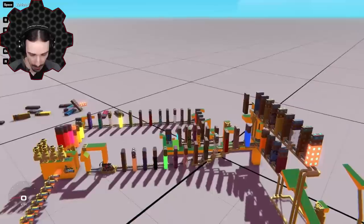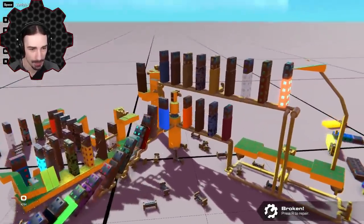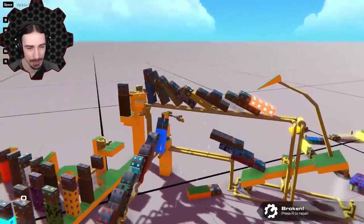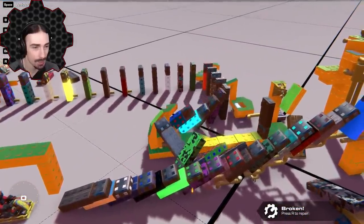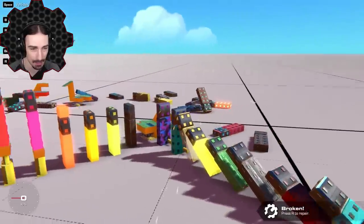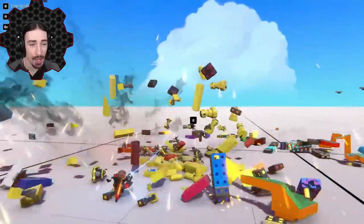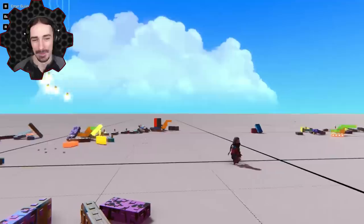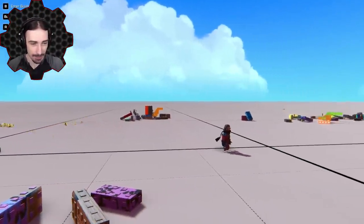There we go — let's go into free cam here. This is awesome! It looks like it didn't work — we try again — oh! Third time's a charm, there we go! This is crazy — how many detachable blocks were on this thing? It did a legit flip and landed upright — it's the only domino that's standing upright right now. That doesn't make any sense at all — this is awesome!